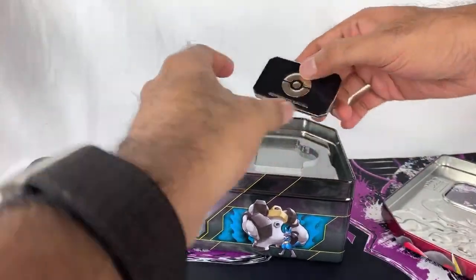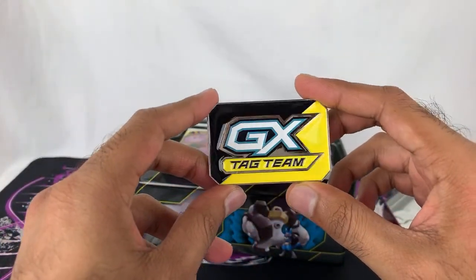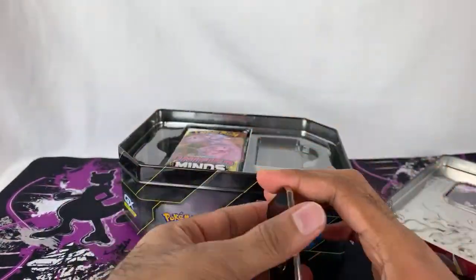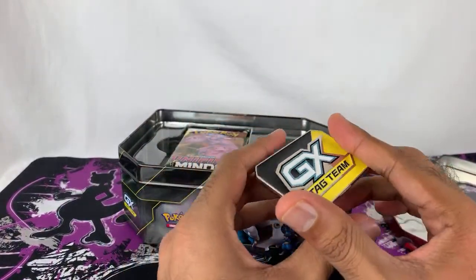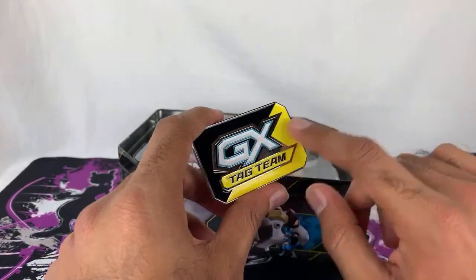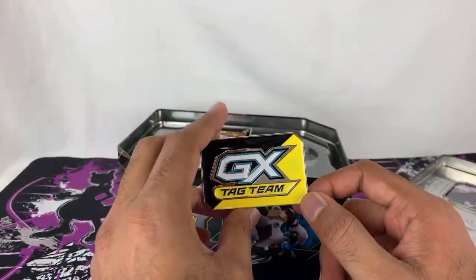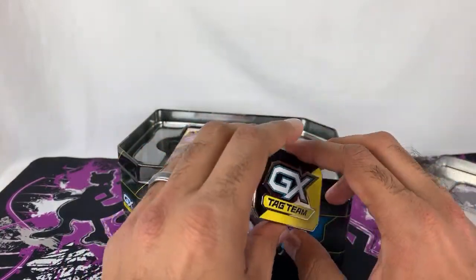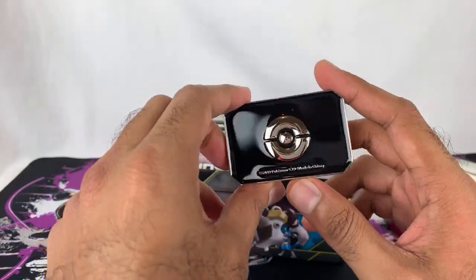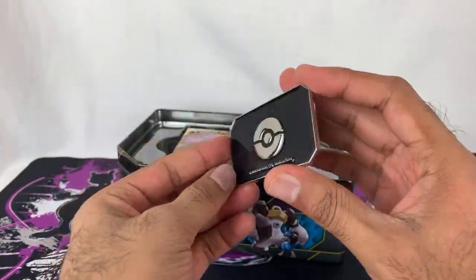These card sleeves are Pikachu, which I got from Pokemon Worlds when I went this year. Then we have the Tag Team GX Metal Marker. Wow — I haven't gotten one of these before. If you get an Elite Trainer Box, that comes with a little tag team marker. I don't really know specifically what it is for, but this metal one is real nice, actually. That's pretty sweet.